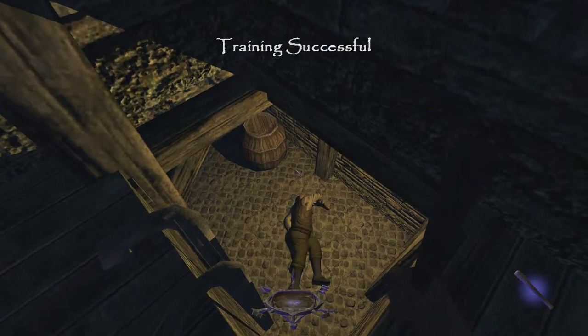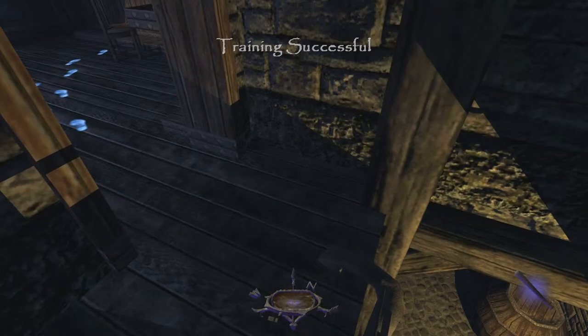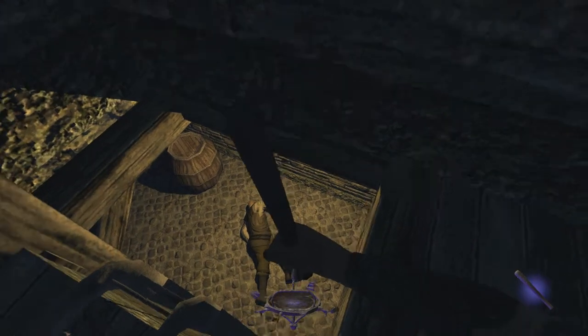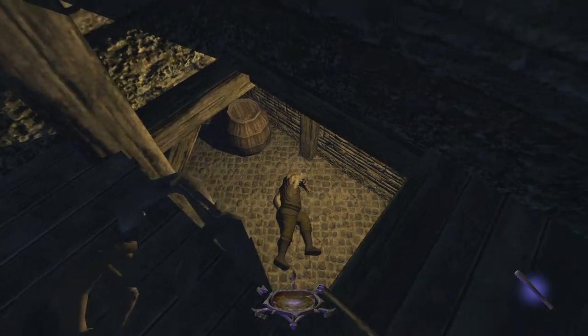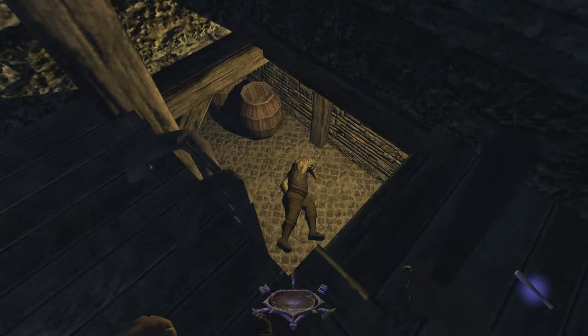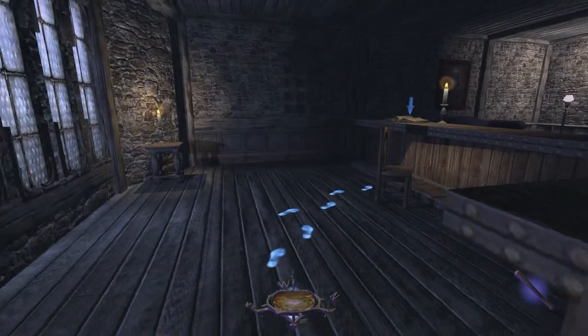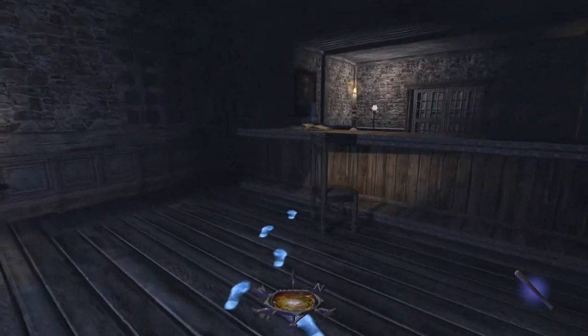Bam! Wow. Talking about setting the mood. Your second objective is to locate Lord Julian. The guest registry on the counter may contain a clue about where he can be found. Highlight the book and press right mouse button to read it. I really feel sorry for this poor guy. I'm a terrible person! I didn't notice that.